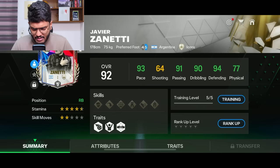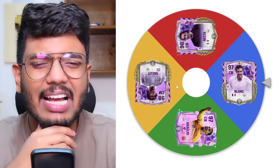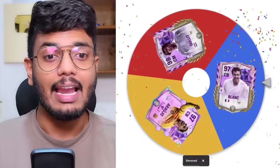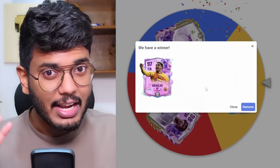Now let's move on to the center back. I've put in Laurent Blanc, Araujo, Nesta, and Ruud Hullit as well, because Ruud Hullit has center back as a second position and there aren't many center back options. I'm going to spin the wheel twice — we need two center backs. The first center back is going to be Nesta, who recently got a kickoff event icon. And the second spin gives us Araujo, who has a rivals center back card. That's an absolutely crazy good center back duo.